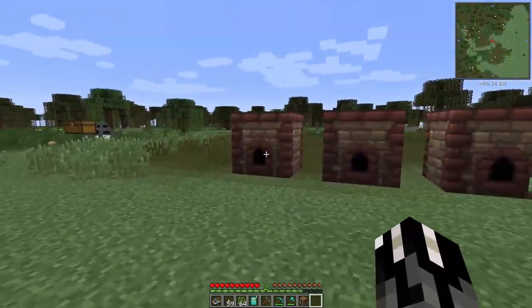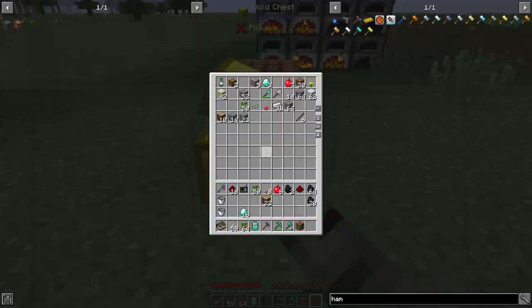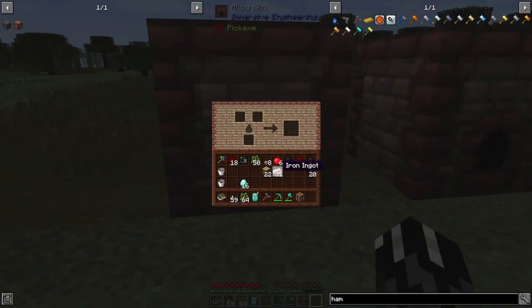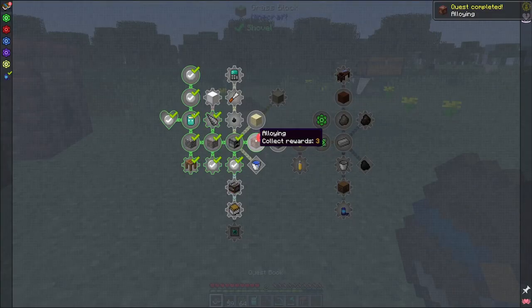All right, so if we go to the alloying kiln — I don't know why I keep saying 'alloy alloy' — we'll do 18 and put 18 of those in, and 18 of those in, and toss in some coal. This is going to mix the two together and we're going to make a new alloy — it's modularium! We got some modularium, that's very good!